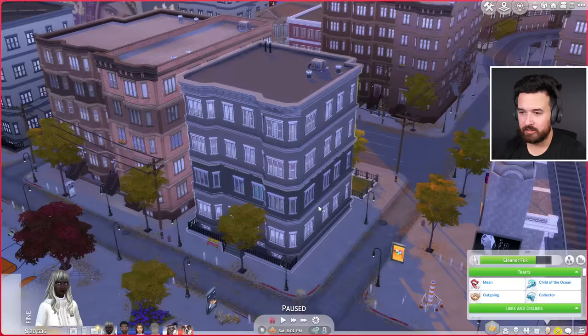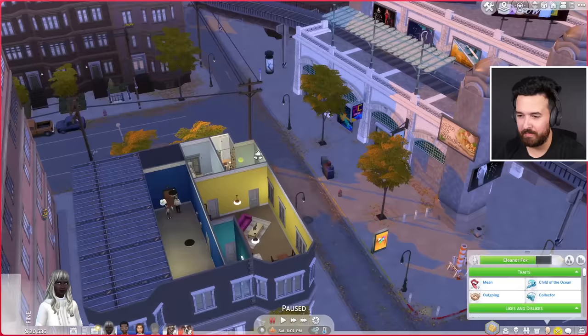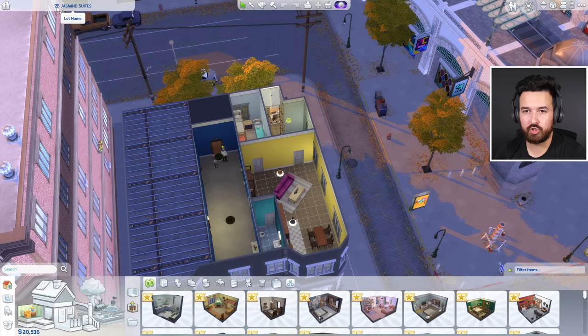Welcome back to another Sims World video. Today we're going to be renovating an apartment in San Myshuno. We're here in this building in the Spice District, in this apartment building doing this little apartment here — the Jasmine Suites.